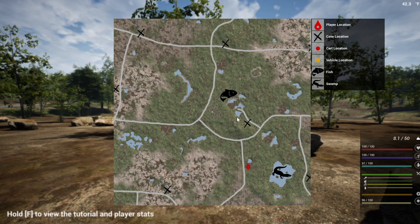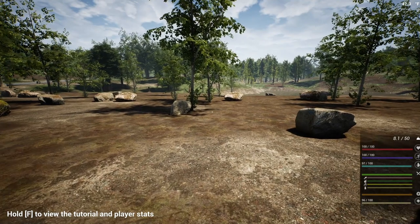The big crocodile icon probably means there's crocodiles there, which I'm going to need for some of the stuff that I'll be getting.